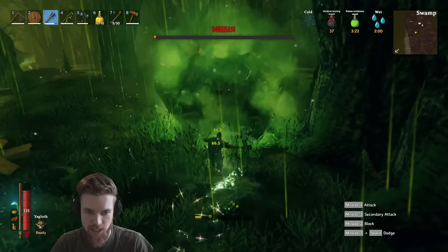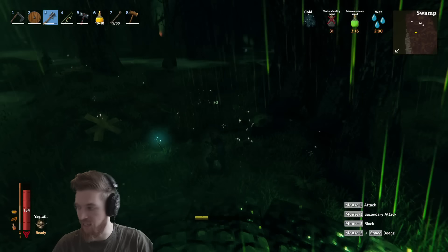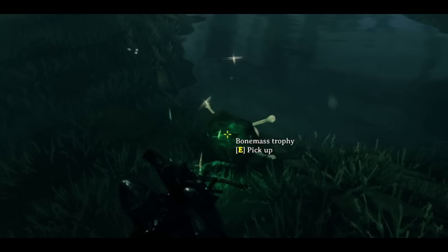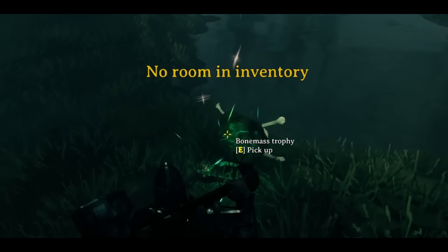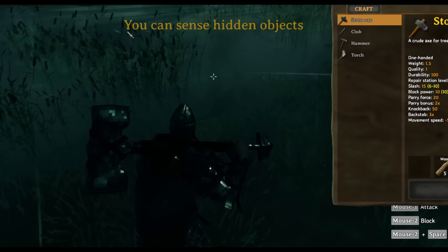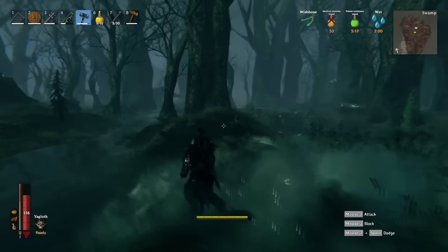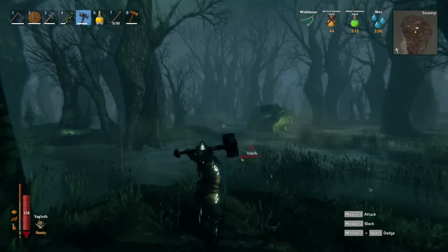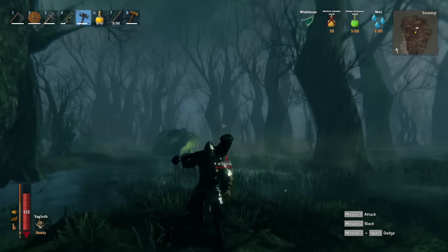Let's just go ham — we should be able to kill him even with that poison. There we go. Really easy to kill in melee combat. After you've defeated him, he's going to drop a wishbone and the Bonemass trophy, which you need to claim the Bonemass power. If you click on the wishbone in your inventory, you can now sense hidden objects — meaning in the mountain region you'll be able to find silver, which lets you craft wolf armor. I've done a guide on that and on finding the next boss, linked below.